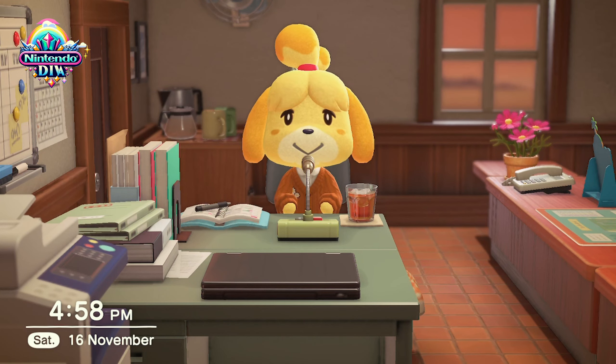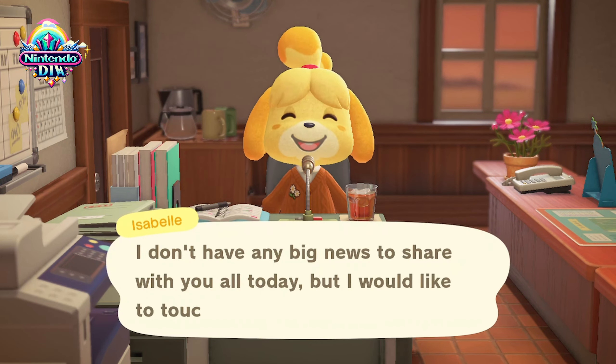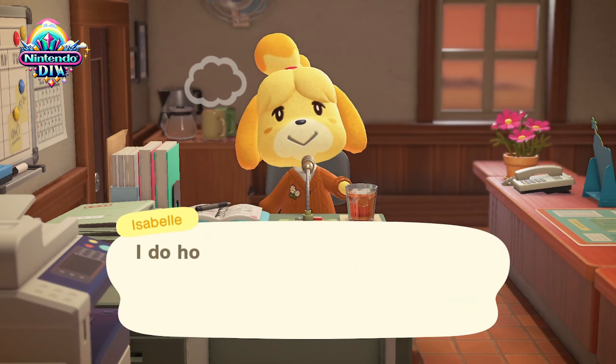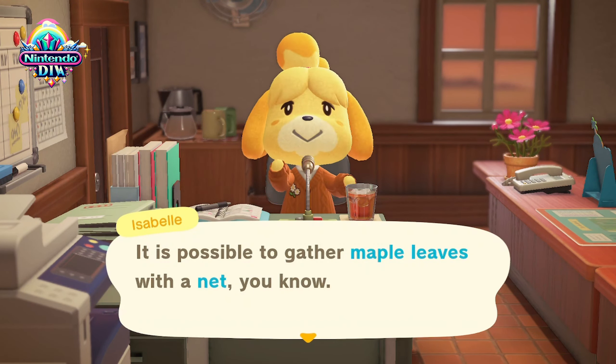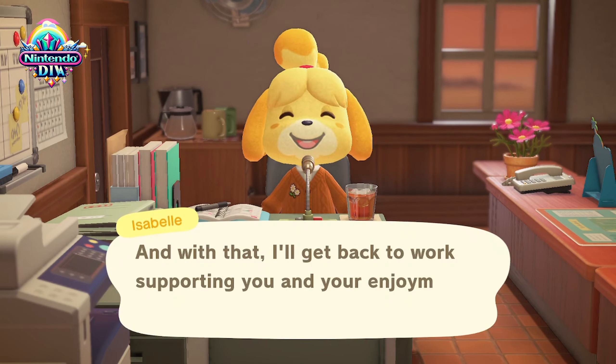Hey guys! Welcome back to Nintendo Diva YouTube channel. Today we will discuss the Fall or Autumn Guide. Fall or Autumn in the Animal Crossing series is a season that starts on September 1 and ends on November 25, where we get maple leaves, acorns, pine cones, and all kinds of mushrooms.